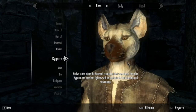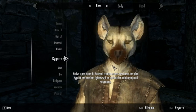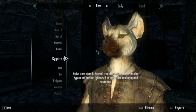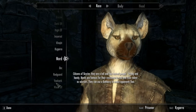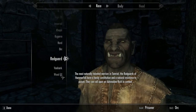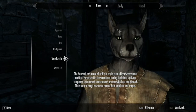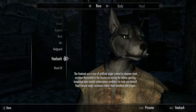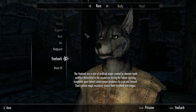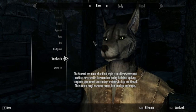So it looks like Skyrim Special Edition seems to display the Kagara character model without things messing up. And if I go down here, we've got the Velsarc — and it's displaying that properly too. So I can't say for sure if this is 100% solid to have these race mods on there without it causing issues.